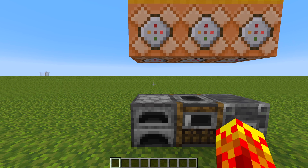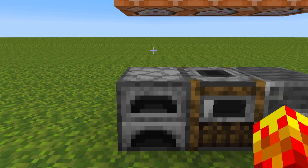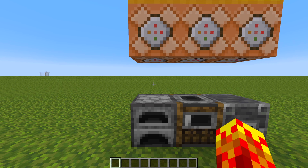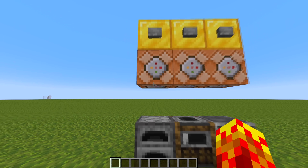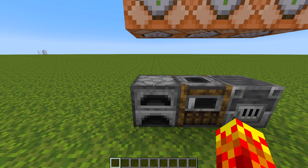I honestly don't know why I'm about to do this to the furnace in front of me, but I'm going to do it anyway. So if I right-click this furnace, it's normal. I have a bunch of command blocks up here which is going to change the way this furnace operates.